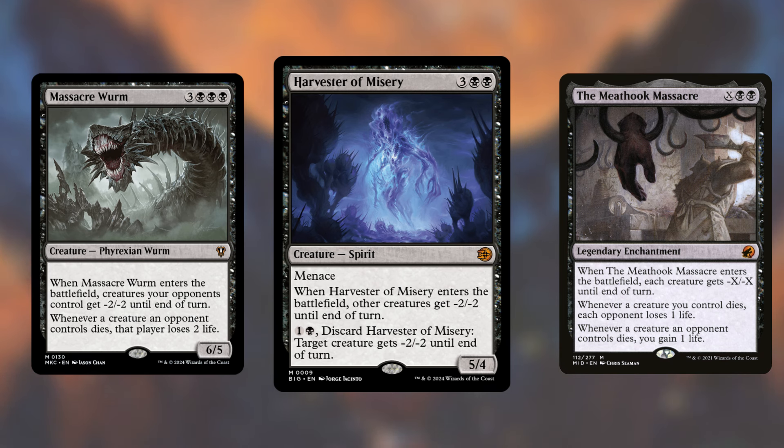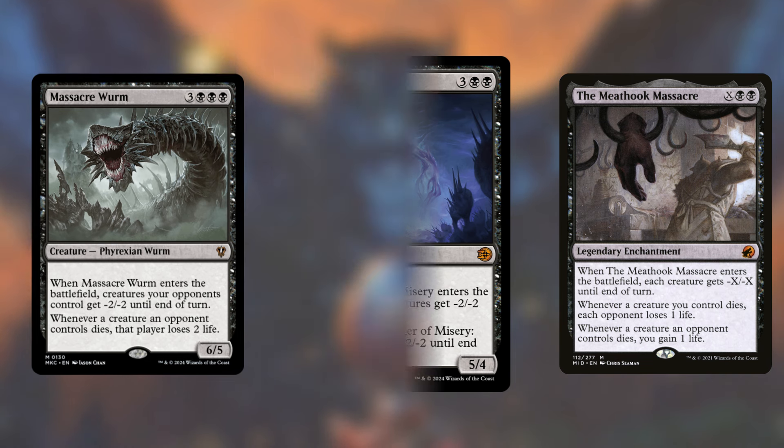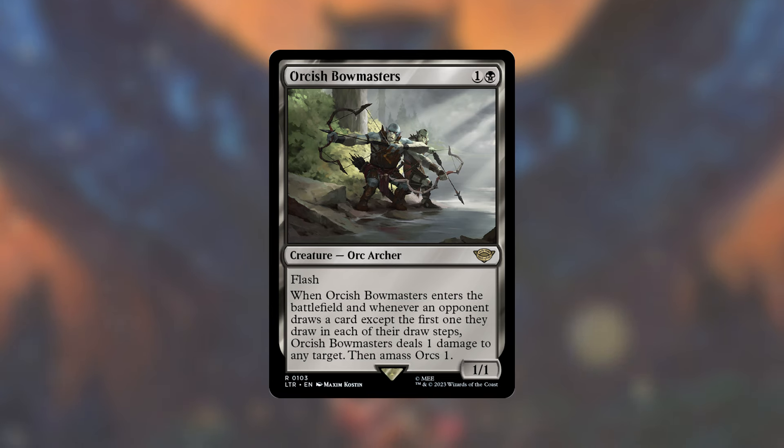Each of these have great effects beyond just giving creatures minus something/minus something. Massacre Worm has the ability that whenever a creature an opponent controls dies, that player loses 2 life. You could cycle Harvester of Misery — the target creature gets minus 2/minus 2 until end of turn for individual removal. Meat Hook Massacre gives you 1 life whenever an opponent's creature dies, and each opponent loses 1 life whenever your creature dies. And if opponents are getting greedy with card draw, Orcish Bowmasters has flash — whenever it enters or an opponent draws a card, it deals 1 damage to any target, then amasses Orcs 1. This is definitely more of a cEDH card, but it's good if somebody has a Rhystic Study on the table.